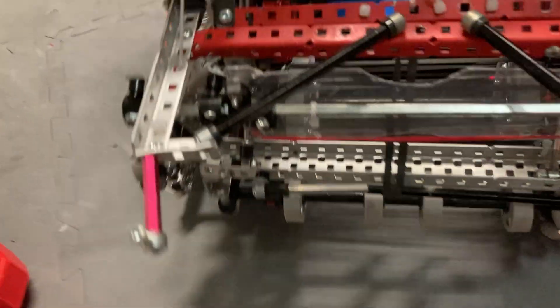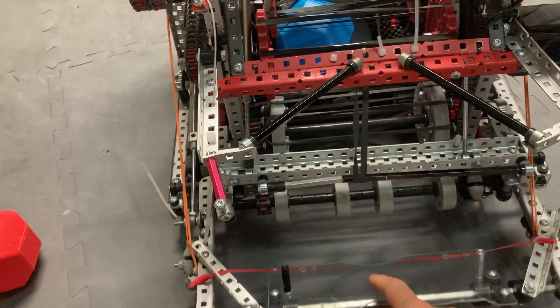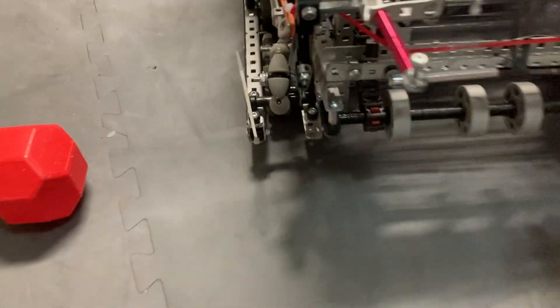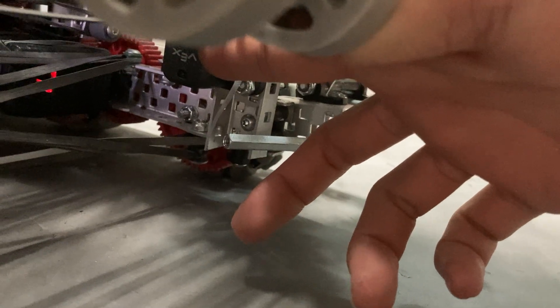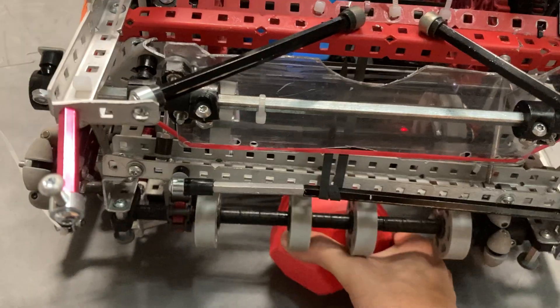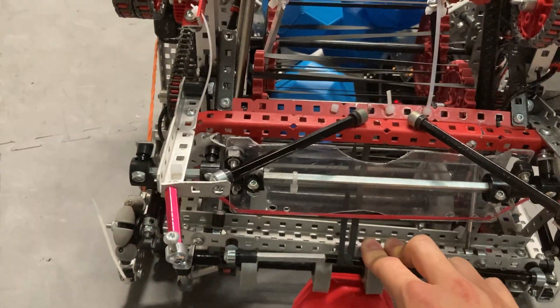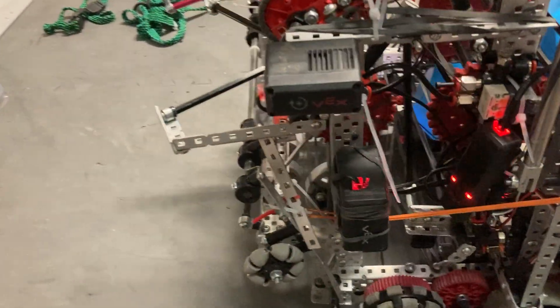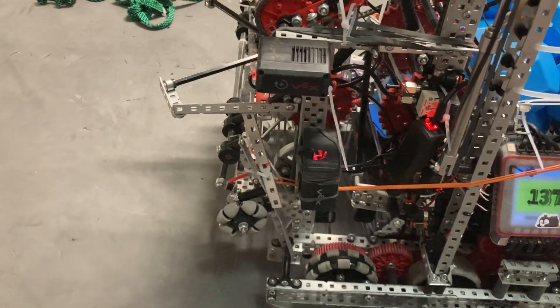What this allows us to do is potentially double park, although we never really used it at the SIG because it was kind of inconsistent. Essentially, how it works is there's a distance sensor right there — it senses a block, and then it just pushes the intake down, and that lifts our entire robot up. Pretty standard. I think most double park teams run that, except for maybe 4000A's earlier bot.